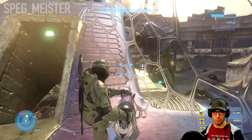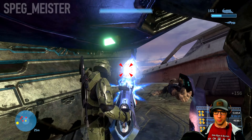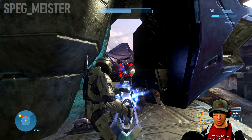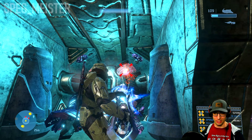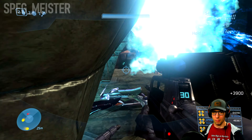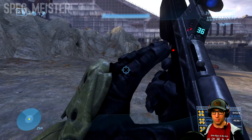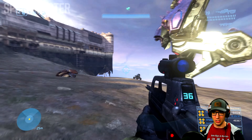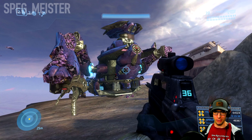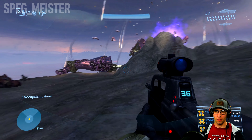One of the Brutes does have a Brute Shot, and he's probably your biggest problem aside from the Grunts that go for the turrets. I generally prefer this strategy instead of using the missile pod or the Marines to bring down the legs of the Scarab. Once you've cleared out most or all of the enemies on the Scarab, destroy the core and then get away from the vehicle.